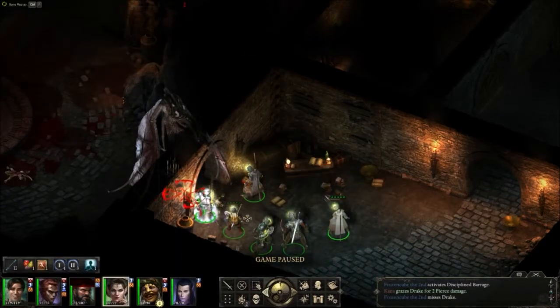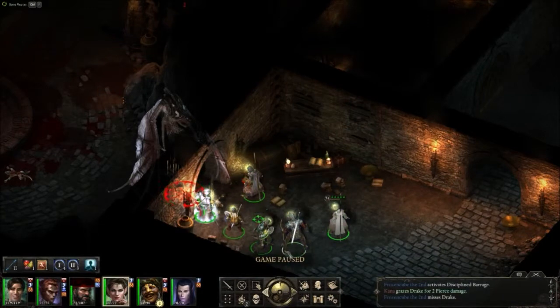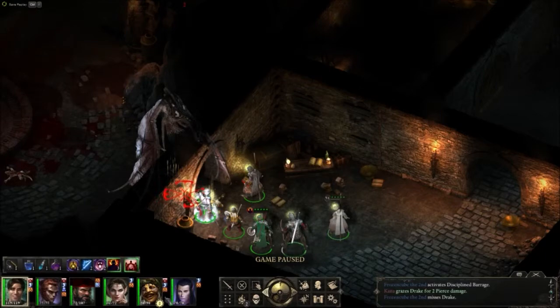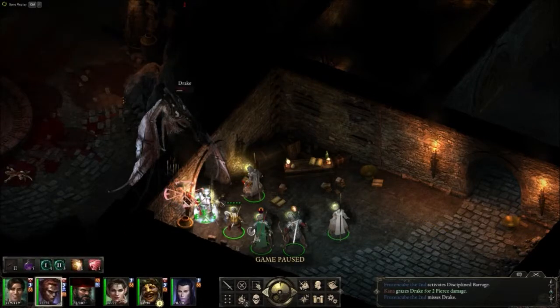Fighter's back up — I've got to rebuild that front line. Getting my priest in to heal, and getting the chanter to drop his heal on the fighter. This is where units get a little mixed up and my druid gets tossed out, so a realign was necessary, but not detrimental.